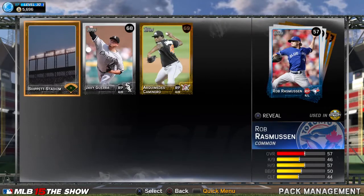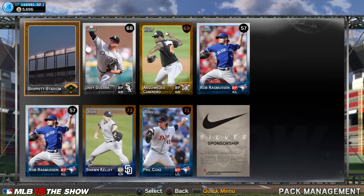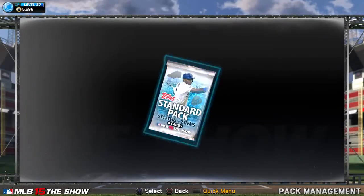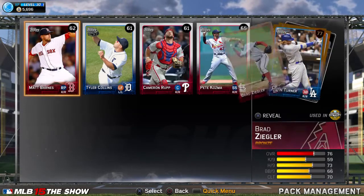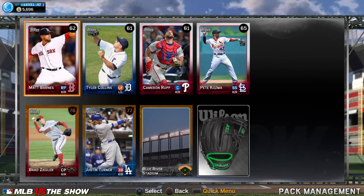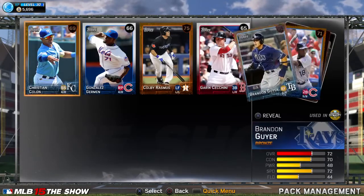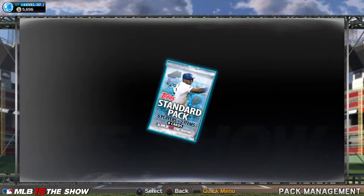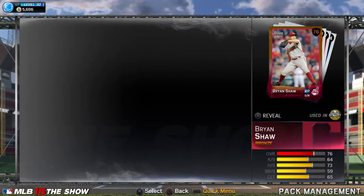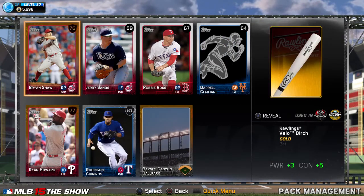So far nothing special. Two Rob Rasmussens - that does nothing for me. Start opening the standard packs: Matt Barnes, Collins, Roop, Cosmo Turner. Justin Turner's alright though - when I first started he was getting home runs like crazy for me. Let's see, another pretty plain one. Colby Rasmus. Hoping for a few golds, at least one diamond, preferably two.